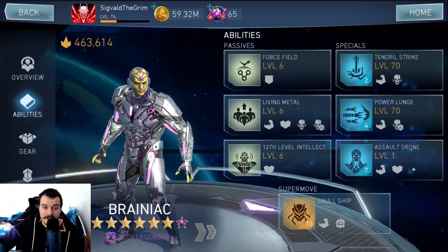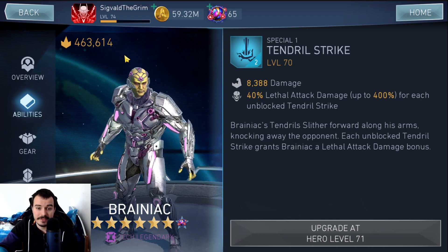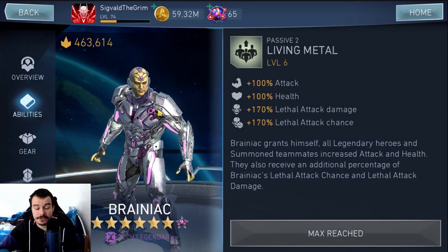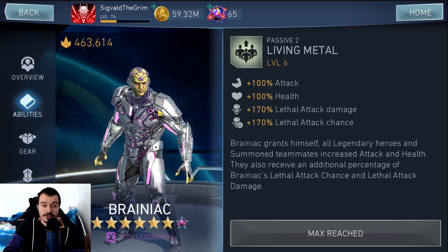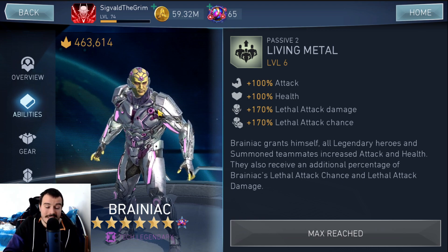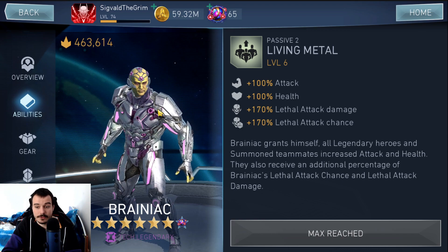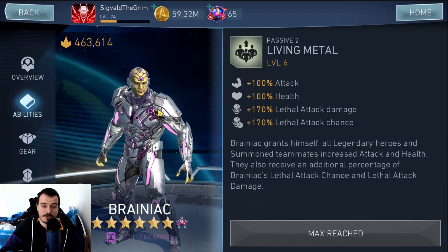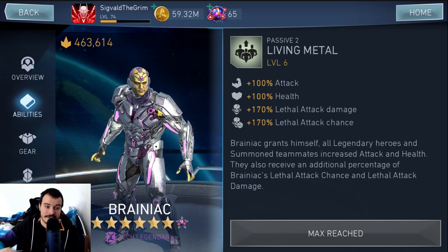Brainiac is a character that buffs other characters with Lethal Attack Damage via his Special 1. He buffs himself up to 10 times with Special 1, giving himself an additional 400% Lethal Attack Damage. His passive also allows him to transfer 170% of his Lethal Attack Chance and Lethal Attack Damage to other Legendary characters in the team. So you add Lethal Attack Chance to Brainiac — if you don't have Lethal Attack Chance on Brainiac, that may be why your Brainiac team isn't doing damage. Stack the Lethal Attack Damage with Special 1, and your other Legendary characters basically get those stats transferred, functioning like a second crit. It triggers far more often than a basic crit because he transfers an amount higher than the 60% cap, allowing those characters to exceed the cap.